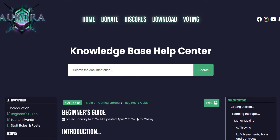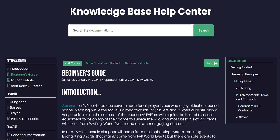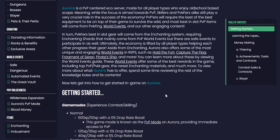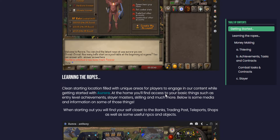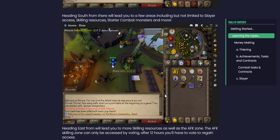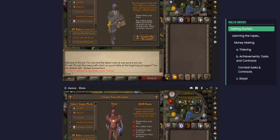Before we jump into the game, I would like to show you Aurora's Wiki. This thing is so damn packed - I've never seen a wiki this packed in my life. On the left you can see all the topics, getting started. Right now we are on the beginner's guide, and on the right you can see the table of contents. This is just the beginner's guide and you can see how much stuff there is. When you scroll down there's an in-depth guide for beginners. Look at the visual content and everything.